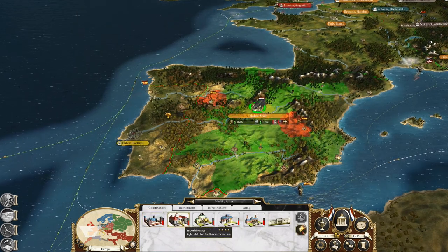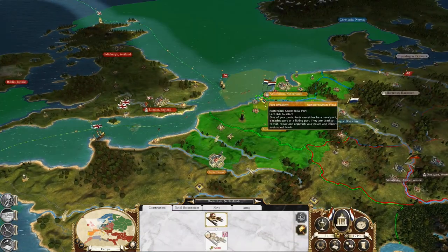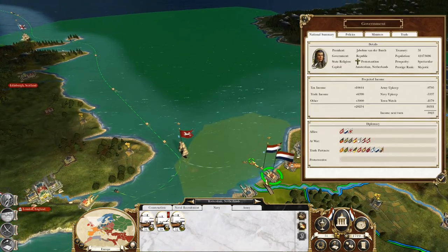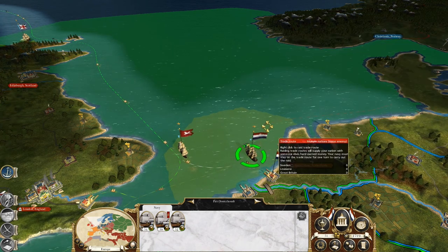I'm basically trying to keep my trade lanes open, and Savoy will be dealt with — trust me — after I take out Spain. I need to repair that. So let's end a turn and see what happens. I'm keeping this navy here. I'm making 3,900. Let's start raiding — there's actually not anything coming here, so not really making anything. Might as well start raiding a little bit if we can. I have the Spanish bottled up in that port city.